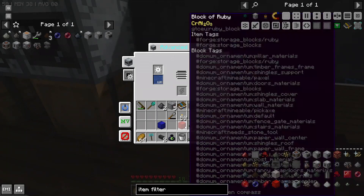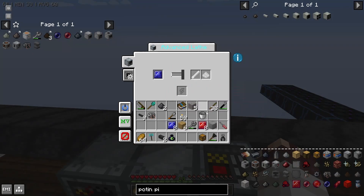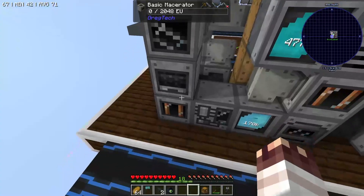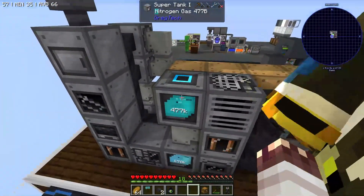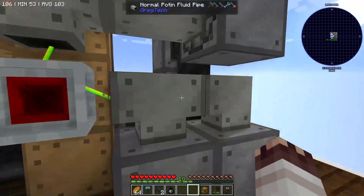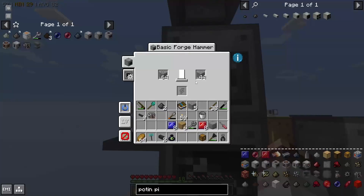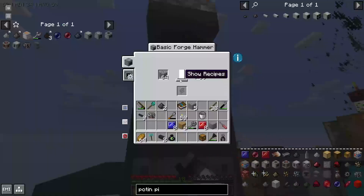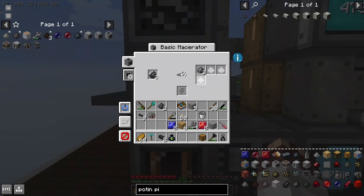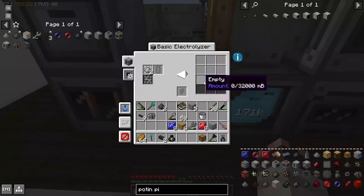Now that we've got these blocks of gems, I can throw them into the advanced cutter to get the plates out. And now each of these can go into the lathe, and they'll make our lenses. We have set up a system here that turns cobble into gravel, into flint, into flint dust, and centrifuges and electrolyzes it. We have just turned it on by hooking up two sets of potent fluid pipes, because 240 millibuckets is not enough for the 256 we need to run four basic steam turbine generators. Now the cobble is entering the basic forge hammer, we can set it to auto output. The sifter will start running and making ginormous amounts of flint. The macerator will make our flint dust.